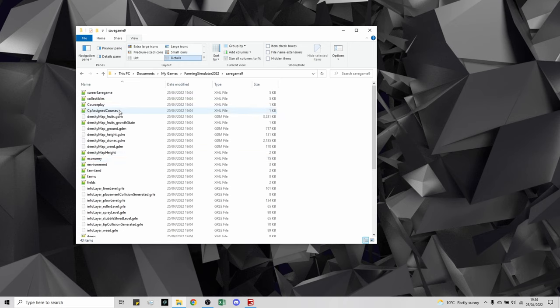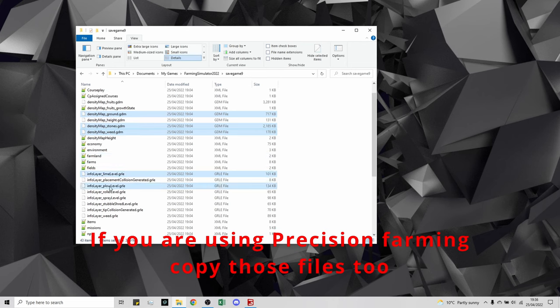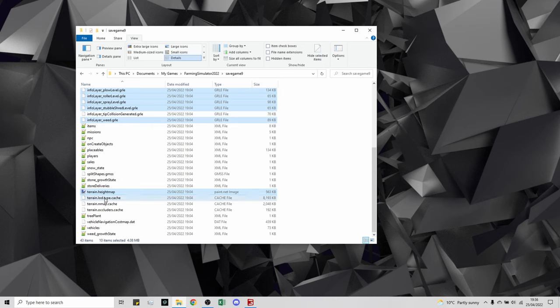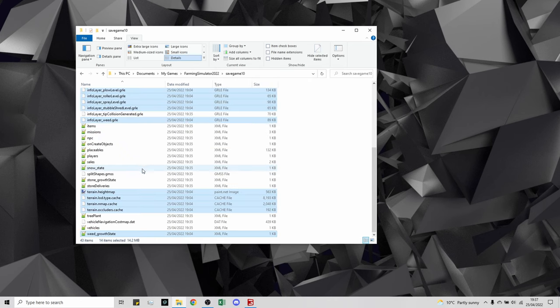Go to your Farming Simulator 22 directory — My Games > Farming Simulator 22 — and find your two save game folders. From the old save game, copy the following files: Ground, Stones, Weed, Lime, Plough, Roller, Spray, Stubble, all the Terrain files, and the Weed Growth State file. Hold Control and left-click to select them individually. Control+C to copy, navigate to your new save game folder, and Control+V to paste, replacing the files.